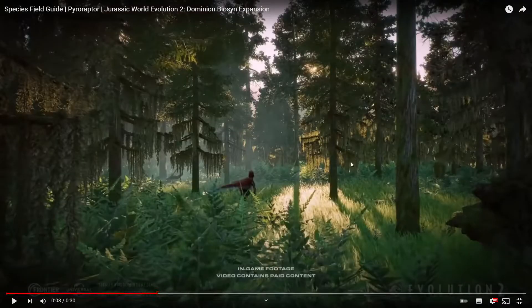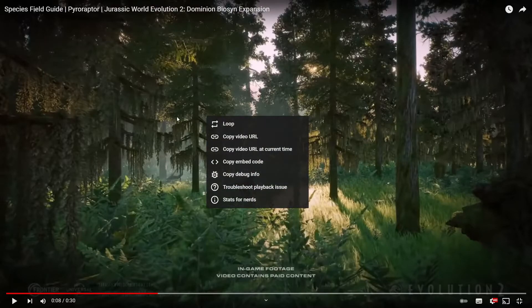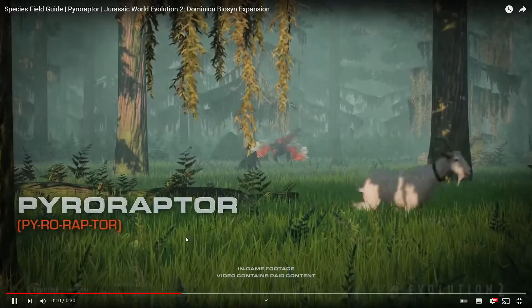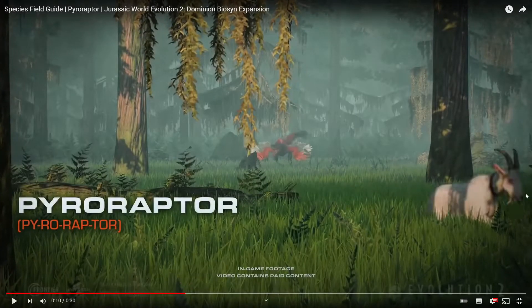Then we get a shot in the forest. Again in my trailer breakdown, I talked about new foliage — here's the new foliage, here's the new foliage with the PyroRaptor. And here's a log. Now this could be a placeable log, which would be amazing. But I think it might be like a leafy climbers or ground leaf or something, like where you just get logs when you're putting down the herbivore's desired foliage.